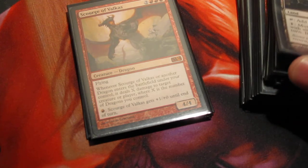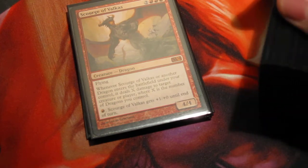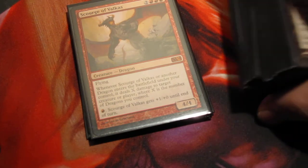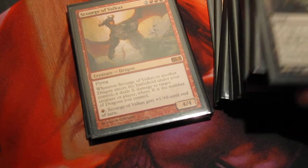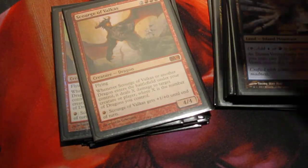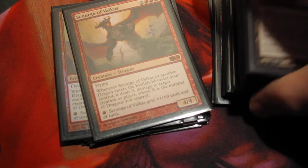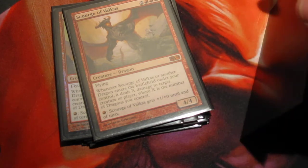Against control decks, this is funny because I do have ways to stop them gaining life. But even main deck, a lot of my stuff has haste, and that can be a pretty big game-changer. For example, if they try to ignore the Hypersonic Dragon, I can on their turn make use of his ability to cast Anger of the Gods as an instant and get rid of a token army or something like that.